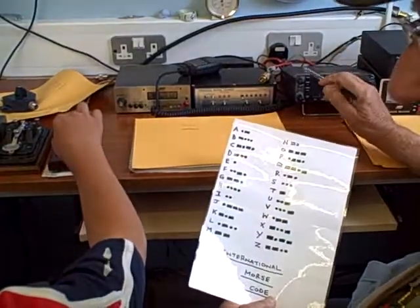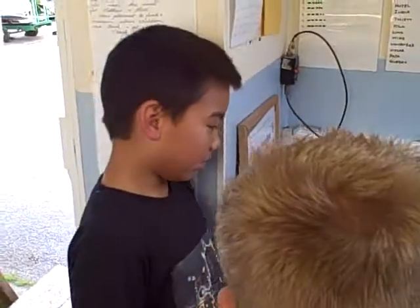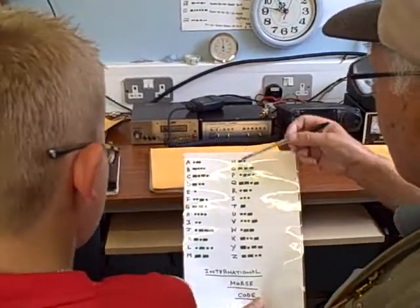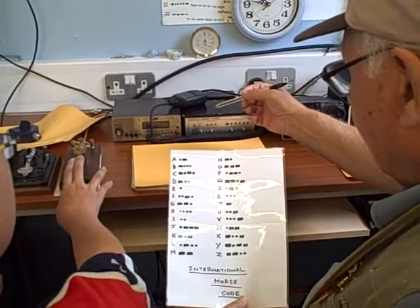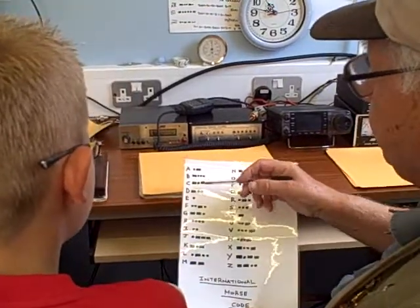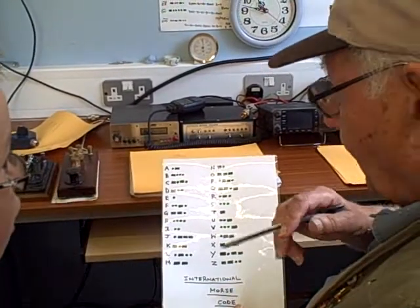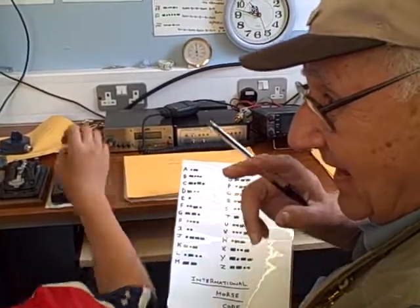Right, now do it on there. Dot, dash, dash, dash. That's right. That's your first one done. Now then, you've got to find the O. That's easy, isn't it? Brilliant. Now, this is a little tricky one — the S. Where is it? What is that? Dot, dot, dot. Good. You slipped up on the last one. That's better.